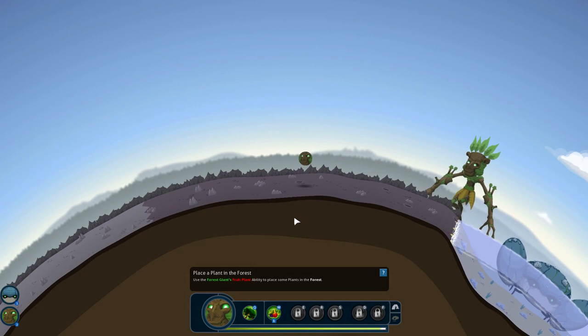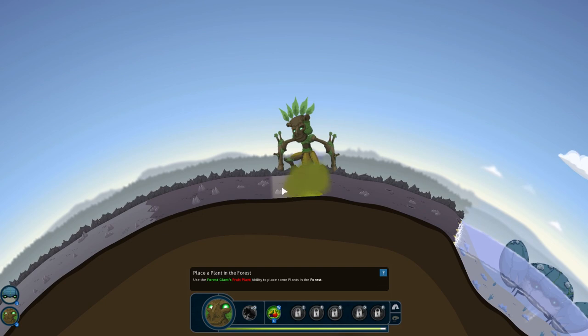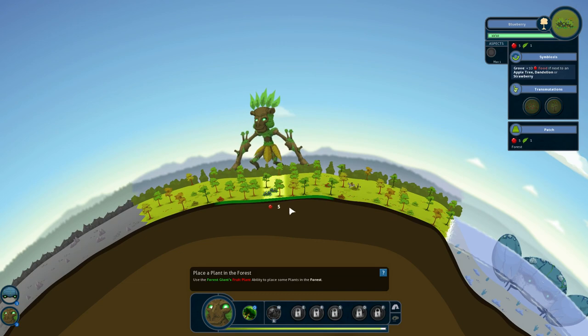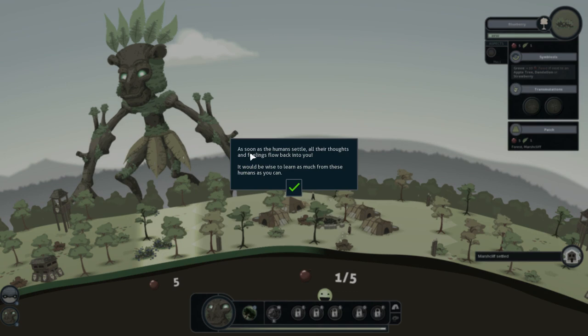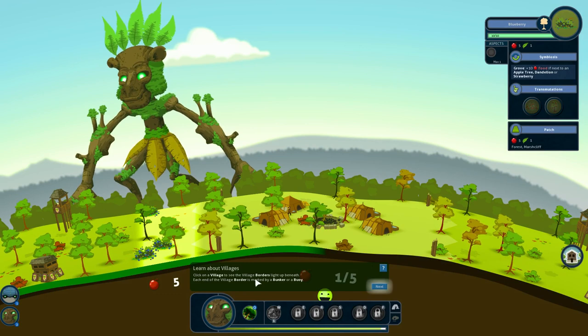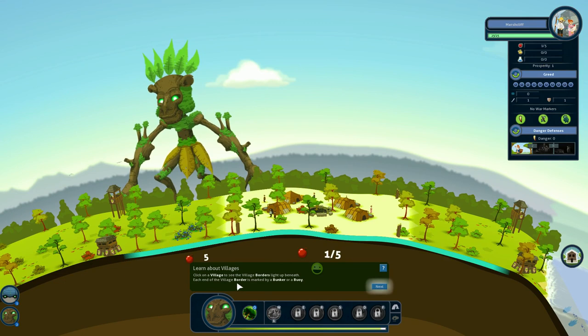We'll put down some fruit. And now we get more interface — this is what I was mentioning before, where it adds more and more to the game as you play. Marshcliff has settled. As soon as the humans settle, all their thoughts and feelings flow back into you. It would be wise to learn as much from these humans as you can. Click on the village to see the village borders light up — that's going to be this light blue, sort of like a cyan coloration. At each end of the village border is also marked by a bunker or a buoy.